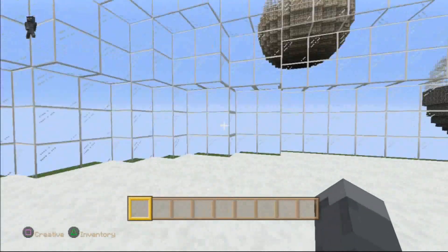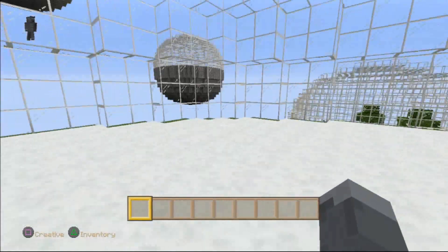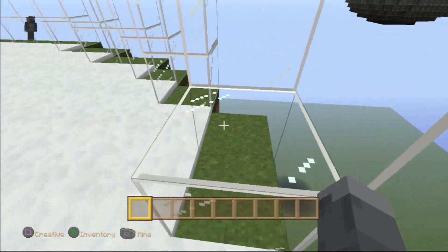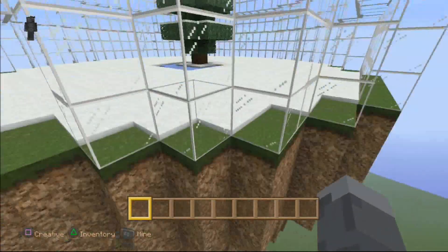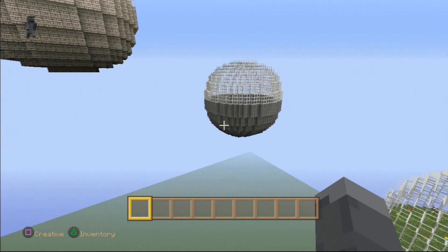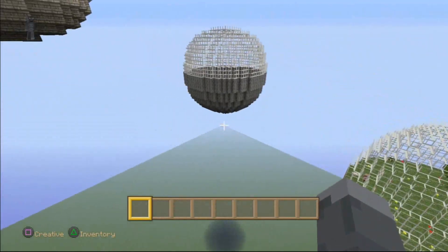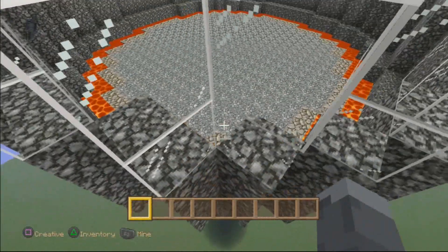We're gonna be looking for some eyes of ender. If you have eyes of ender, maybe there's some ender pearls around — that's gonna help you ender pearl over. Honestly guys, I can't even tell you how hard it is to make perfect spheres and cubes. I've honestly done it a few times and I've made domes — it takes a special skill. That is something that is not easy to do at all.